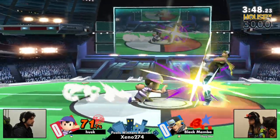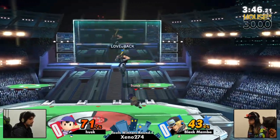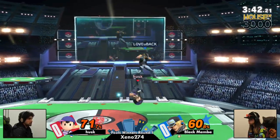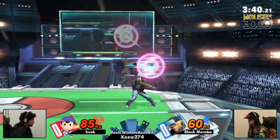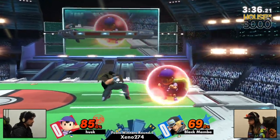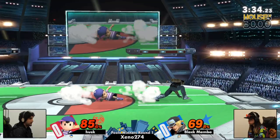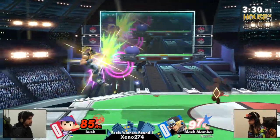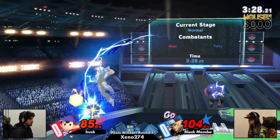PK fires on deck. Some reads are being made. Gets an up air. Raw wants to reset the situation but doesn't quite continue it. And now it is going to be Husk again at a dangerous position at the ledge, but no go for Terry. He's still a jab, jab, Power Geyser and could be enough at the ledge, but first he needs to land a jab actually. And Husk is doing such a great job keeping Black Mamba out here with these aerials.